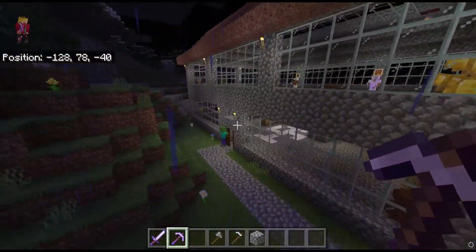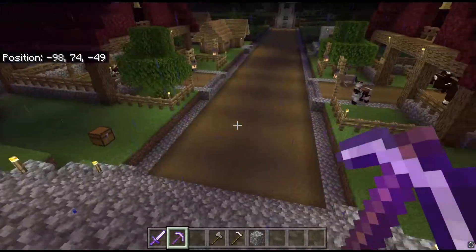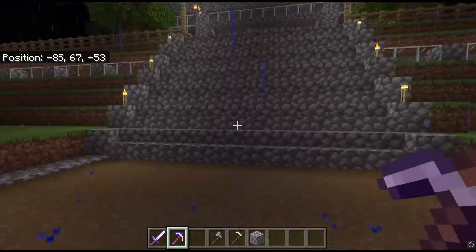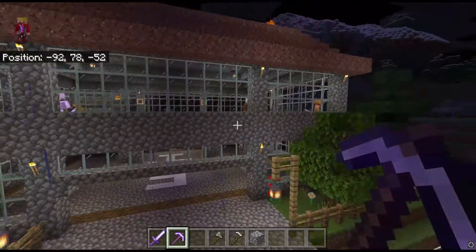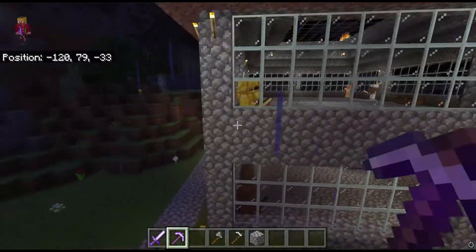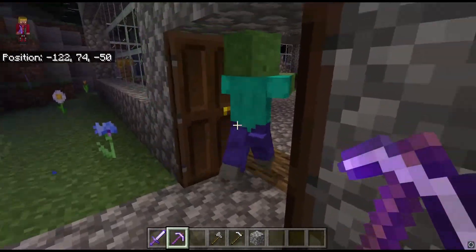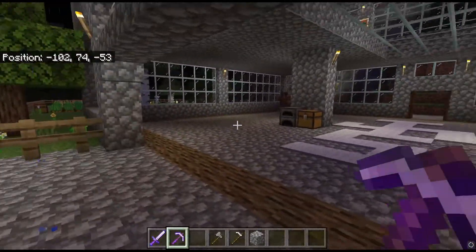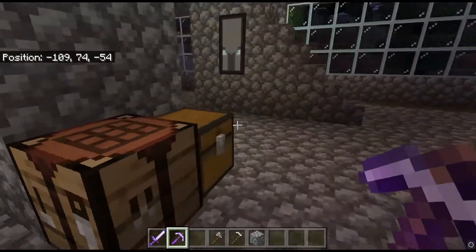Moving over here into the mansion for a quick tour. As I mentioned in the mine section, this is where the stairway goes — those are where those windows are blocked out. Here is the grand staircase going up from the pathway all the way up to my mansion. It's not really a custom design; more or less something I threw together. I like how it came out even while it's basic. Inside — very basic design. We have a furnace and some food, a crafting table, and nothing too special.